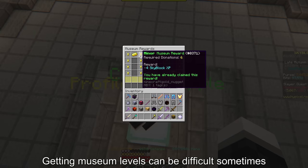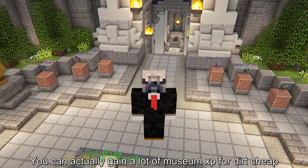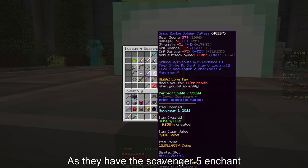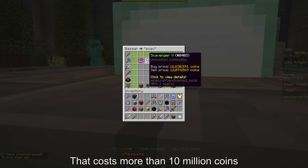Getting museum levels can be difficult sometimes, but since the last museum update you can gain a ton of museum XP for dirt cheap. This is done by using the dungeon weapons, as they have the Scavenger 5 enchant that costs more than 10 million coins.